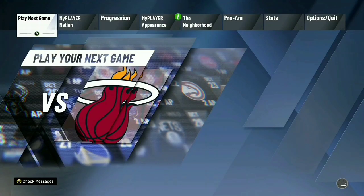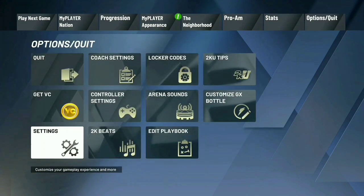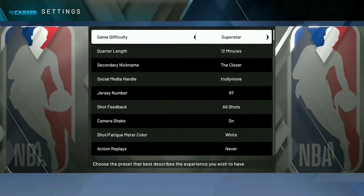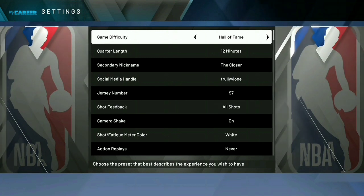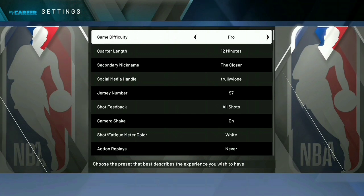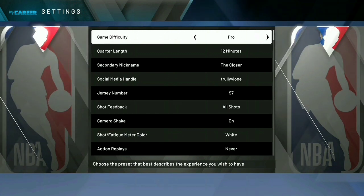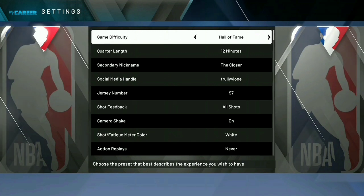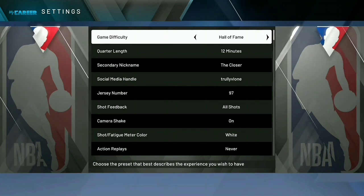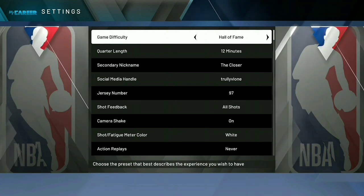One of the first things you want to do is go to your options and settings and pick your difficulty. I've heard that badge progression isn't affected by game difficulty anymore, so you could put it on whatever you want. But if you're 94 and below, I recommend putting it on Hall of Fame so you can get your overall up a little faster.